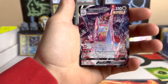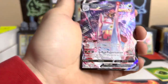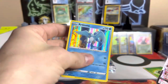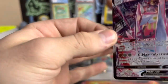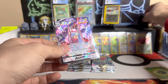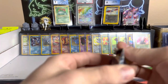Oh my gosh — that just completely took me by surprise! That's a really, really nice Trainer Gallery of Duraludon, and behind it another holo — we're two for two for sure! Holy crap, that's a great card. We'll put it up here to show off at the end of the video.